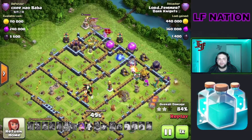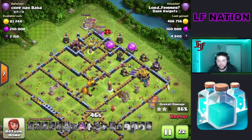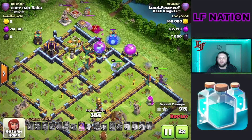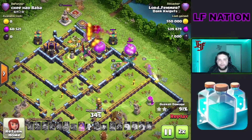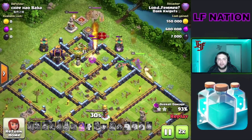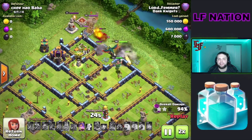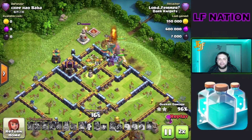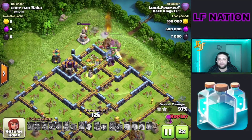We've got to deal with all these heroes up here, but at this point we've got all these dragons and we've got the queen alive with her ability, so this is going to be a really easy cleanup at the end of this attack. The queen is going to be able to take down these heroes no problem, and then we're going to use her ability on the Barbarian King just to get through and finish off this attack.